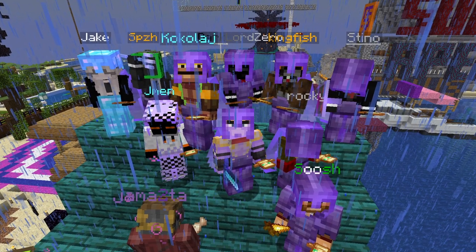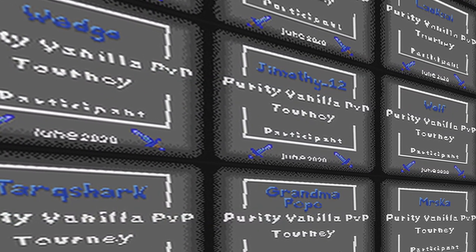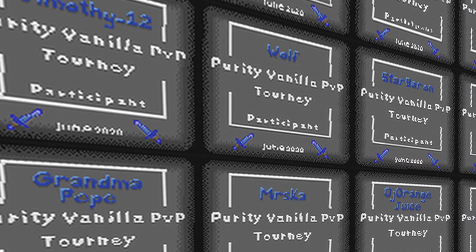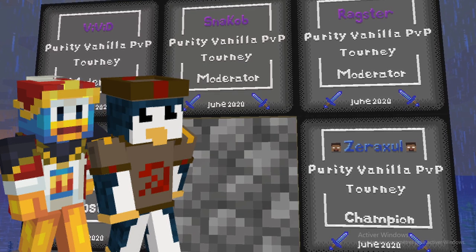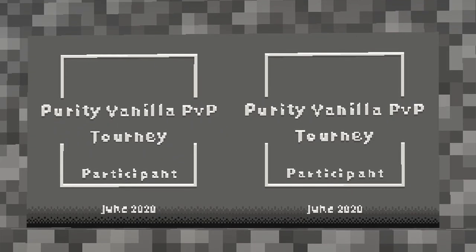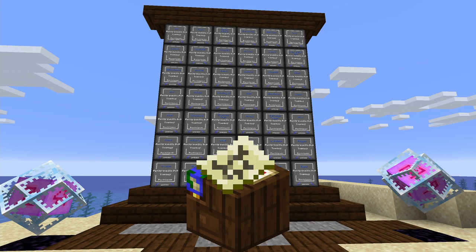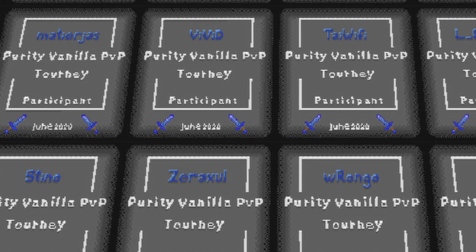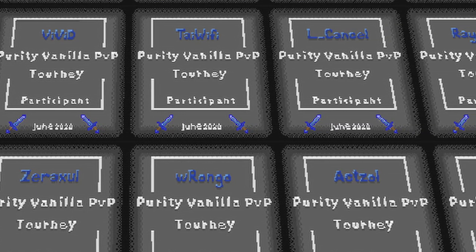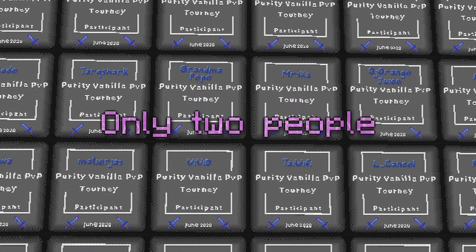Certain Purity players have also taken to utilising map arts for the purpose of enhancing their events. Multi and SamDeQC created a line of 47 map arts for each player and moderator in a PvP tourney back in June of 2020. They used a clever trick to make creating this many map arts much easier: after designing the maps in an online pixel art program, they created the base template, added the first name, then locked the map using a glass pane — meaning that no matter what, the map would always look exactly how it did when locked. They would then remove the name, add the next name, and repeat the process until they had a map art with every single name in the tournament. As a side note, the full collection of these map arts has become exceedingly rare — only two people own the full set.